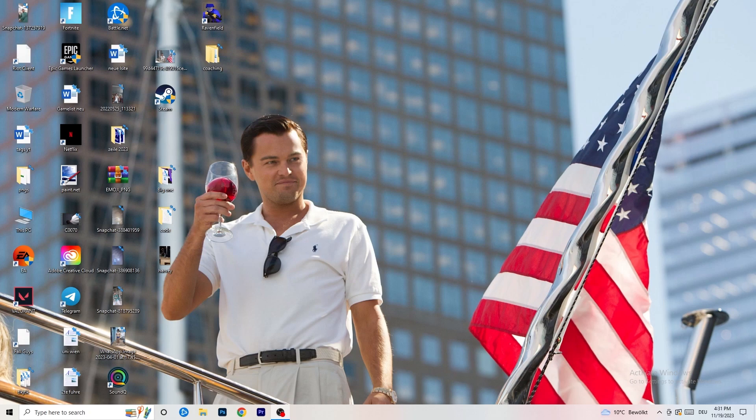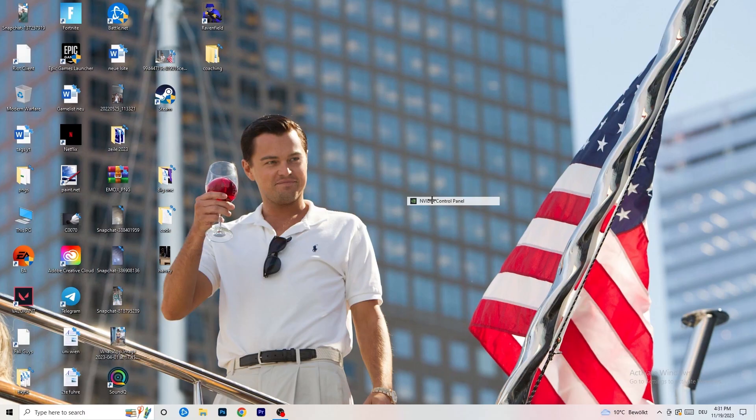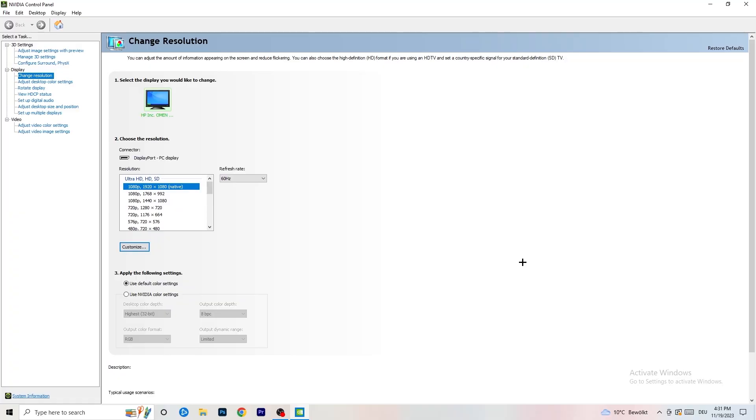The first thing to do on your PC is go to your desktop, right-click, and open up your graphics card control panel. For me it's NVIDIA since I'm using a GeForce card — if you're using something else, open the corresponding control panel. It should be essentially the same thing.